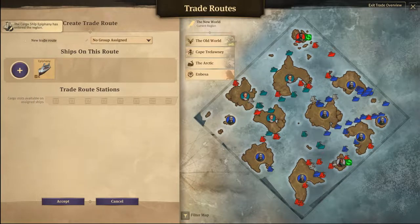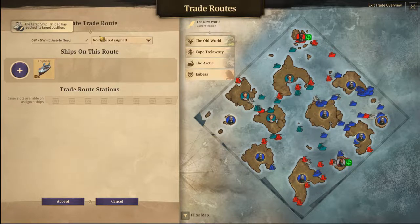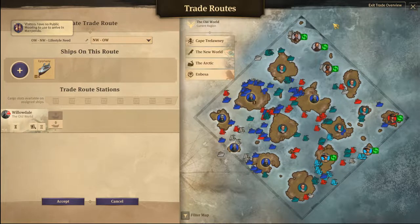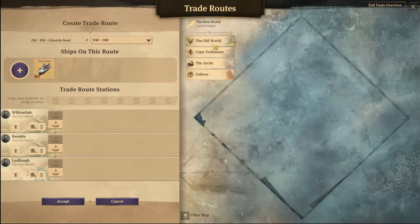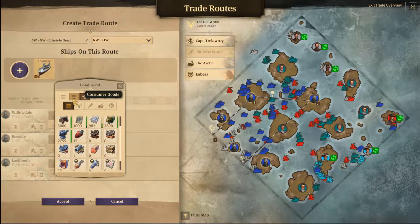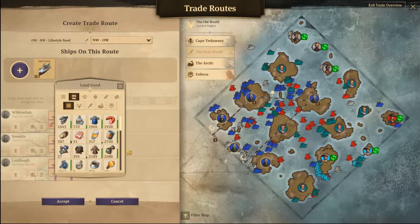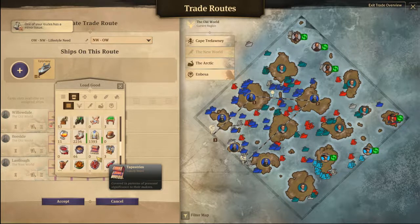Okay, so you will be old world to new world — lifestyle needs. Let's look at that. You're going here, here, and then to the new world here. From Willowdale you can pick up two sets of glasses, two sets of work clothes, and we have felt here too — do I want to give them felt?